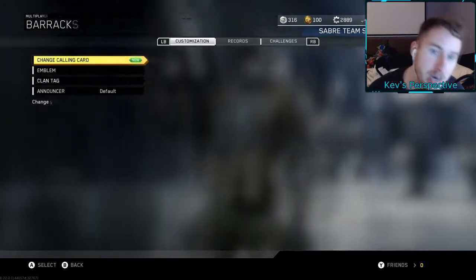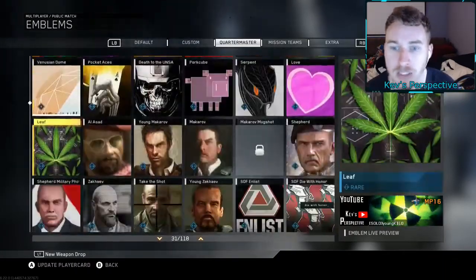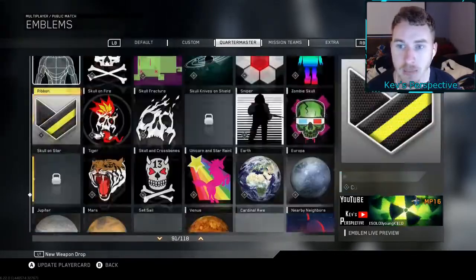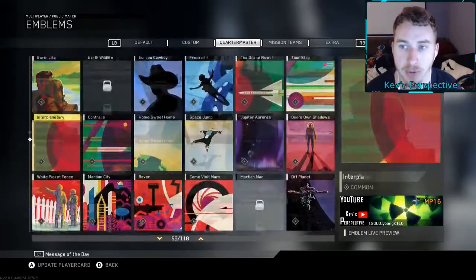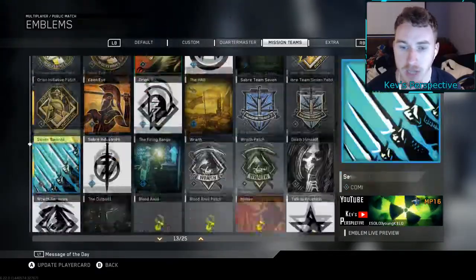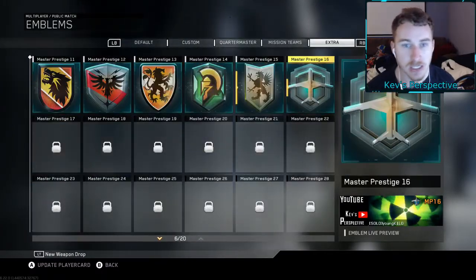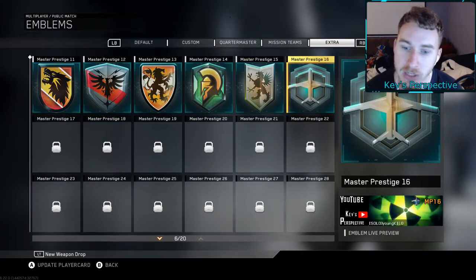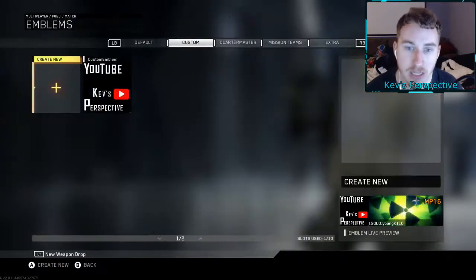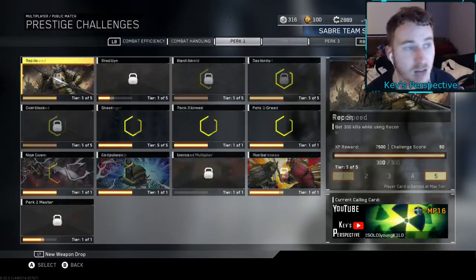Let's start with our barracks. We have a lot of emblems in here — the emblems are not too exciting but I'm gonna scroll through real quick so you guys can see. I'm not missing a whole lot of them. I pretty much have all the ones in the quartermaster, the mission teams got all the ones in the mission teams. The extras I have up to prestige 16 — I am master prestige 16 — I don't have the rest, I still have a long way to go, but I have most of the emblems in the game.